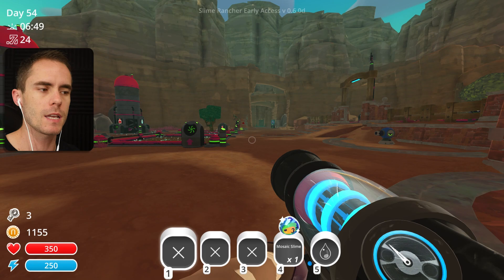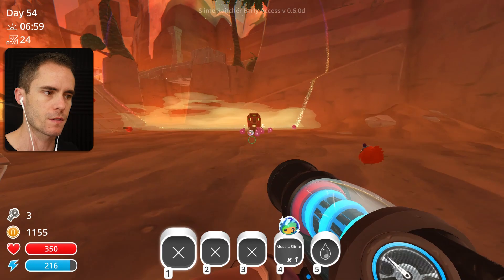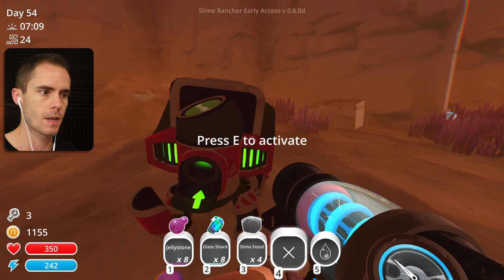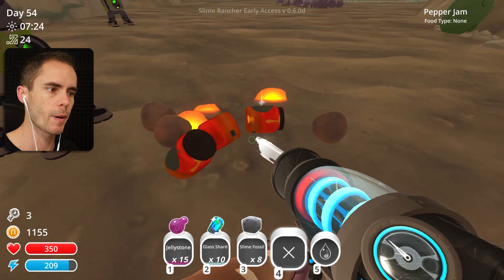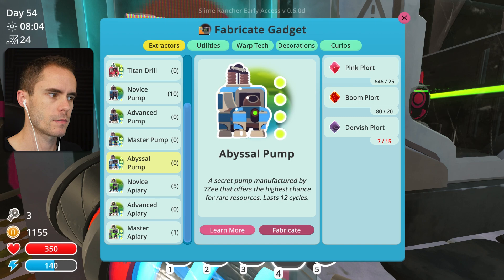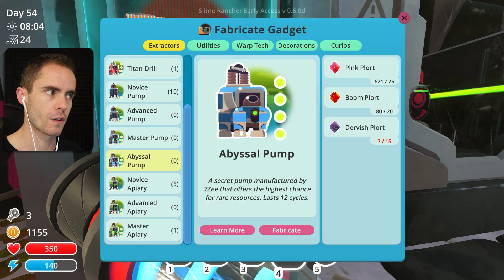Maybe there's something in the ruins that we need to drill for. Maybe we should make some more drills. We'll probably have to go empty these ones first. We got some stuff. Let's pick all this up. Empty this one as well. We've got pepper jam. Got a couple. Drills - master apiary, abyssal pump - we need dervish plorts. Titan drill - the Titan drill is better than the master drill! Wow, I did not know that. We need to get some dervish plorts, stat.